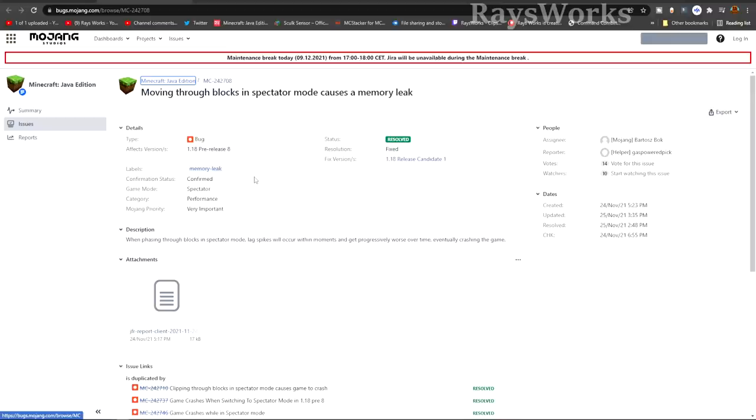Let's look at some recent changes made to Minecraft. First, the release candidates for 1.18 — they actually came out with four of these. In Release Candidate 1, they fixed moving through blocks in spectator mode causing a memory leak. Just having spectator mode where you phase through blocks was causing a lag spike, and it was getting progressively worse over time, eventually crashing the game.